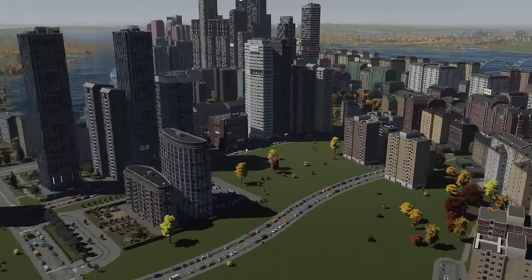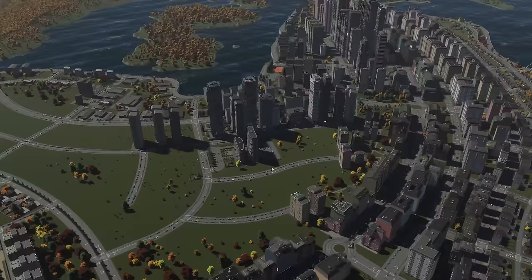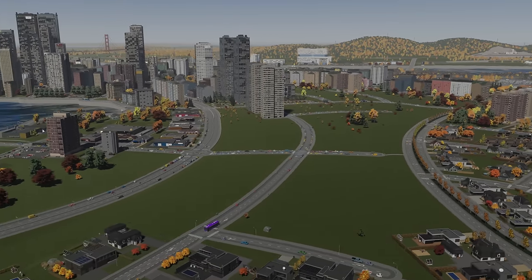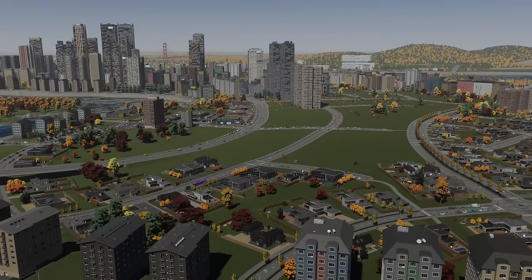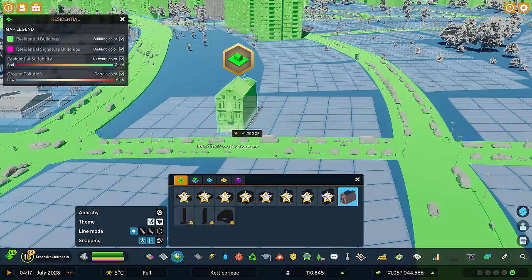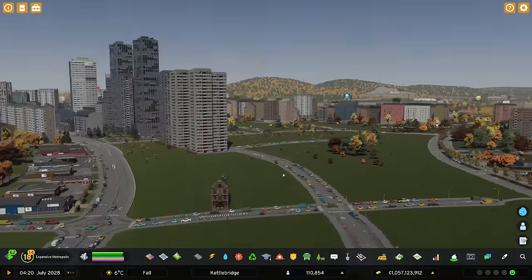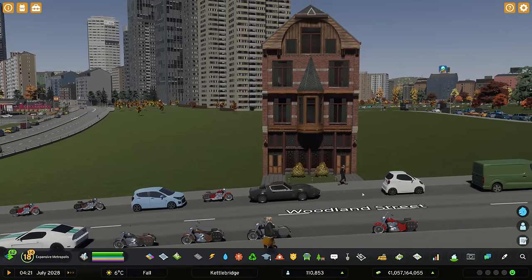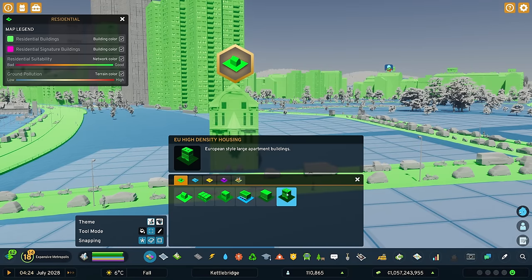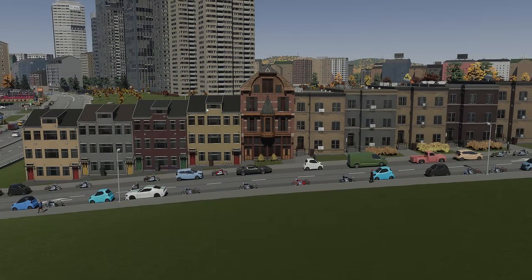I'm much preferring these buildings now with various heights - even with this slightly shorter one in there I think that looks okay, and that can help us start coming down to a lower height around here. Moving further into this area, this road across here is going to be the cutoff mark for any larger buildings. We might rezone this little bit down here with low density residential, but I think I want to put the Malari Palace in here - it's a nice looking old building.